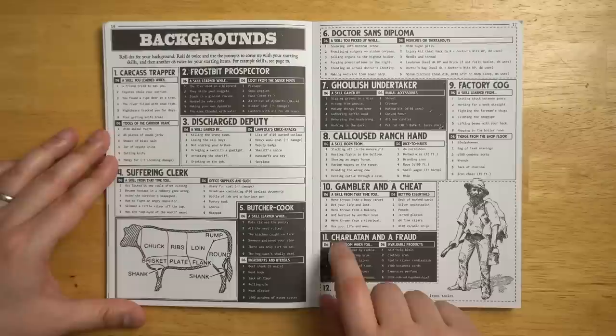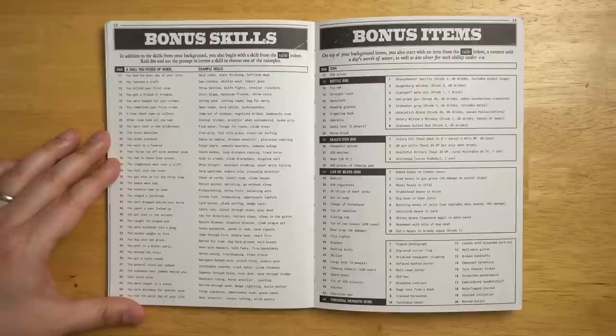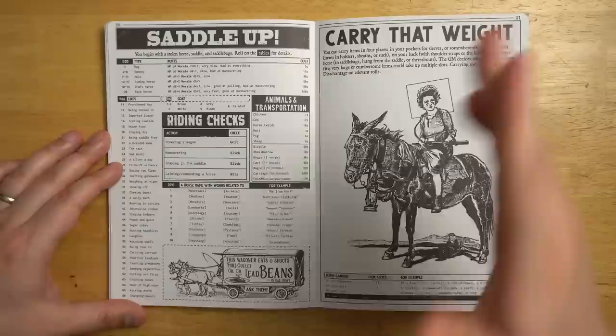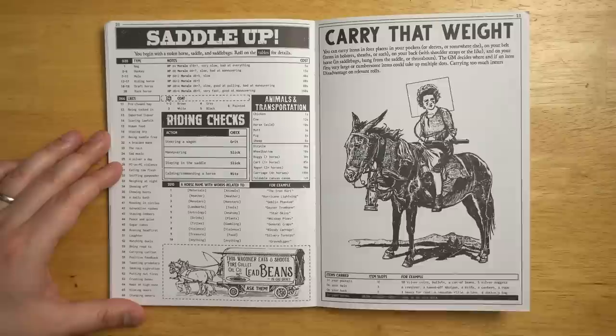So you can take a scenario and think of a skill that fits it and write it down. Basically, if your skill applies, you're going to get advantage on that roll — roll 2d20s and take the best one. There are also some bonus skills and bonus items. For example, you could gain a skill when you fell into a river — perhaps that means your skill is swim upstream, endure cold, or crocodile wrestling. You choose or make something up. You get a random horse generator, because of course you have a random horse generator. Maybe your horse is Hurricane Lightning or a Goblin Phantom or Bloody Carnage. Your horse also likes particular things like peace and quiet or taunting predators.